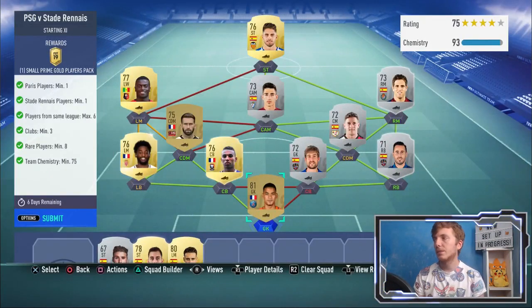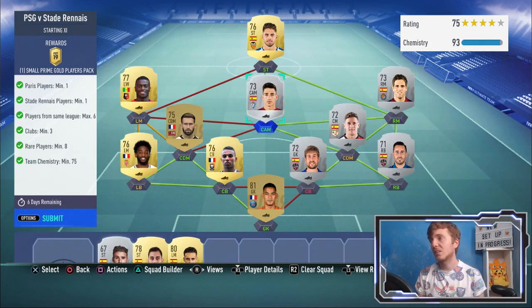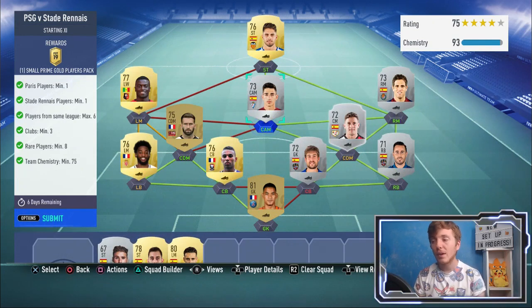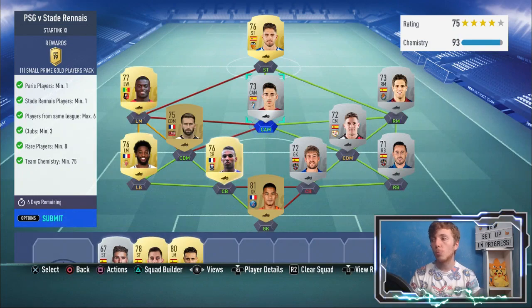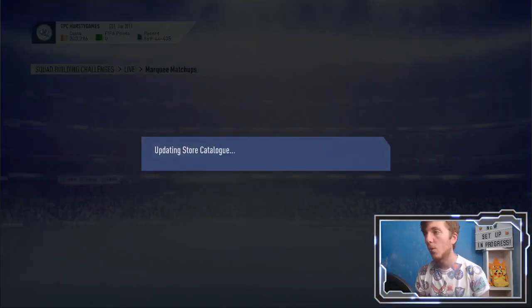Feel free to pause and see if this helps you at all. The rating doesn't matter. Chemistry — I've gone a bit overboard. All of these silver cards are untradeable, and I'm nowhere near completing any of the Liga Santander teams, so I'm happy to put them in. I don't think any of them have a massive price anyway, so I'm not too fussed. That gets you a small Prime Gold players pack — not a bad pack in the grand scheme of things.